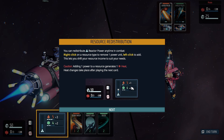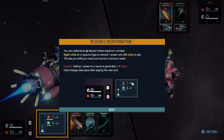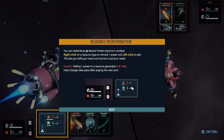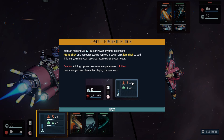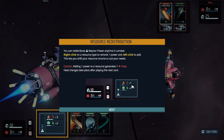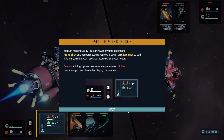A resource redistribution tutorial: you can redistribute reactor power anytime in combat. Right-click on a resource type to remove one power, left-click to add. This lets you shift your resource income to suit your needs. Adding one power to a resource generates heat. Heat changes take place after playing the next card.